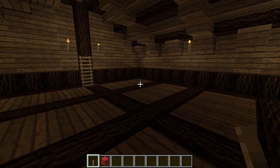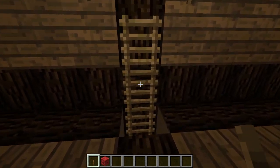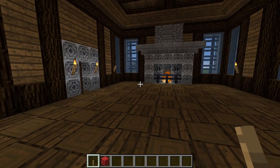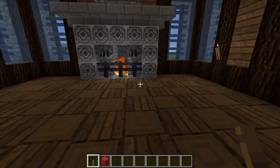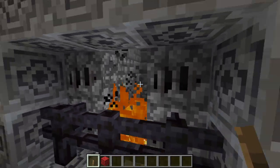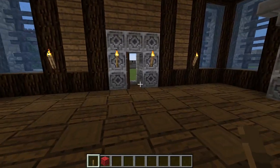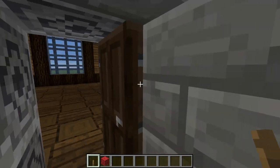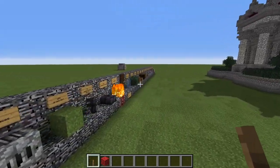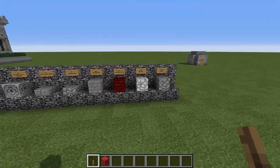I imagine the attic up here would be for your long-term storage of blocks you don't particularly need on a daily basis but might want to have in storage. Because I play with fire tick off I have some lit netherrack over here, but there is space back here for you to put a campfire as well, so you could have smoke particles coming out of the chimney at the top. But let's go ahead and take a look at the bill of materials you are going to need to construct this fine Roman edifice.